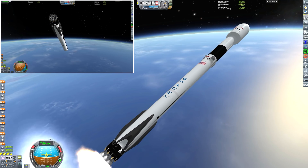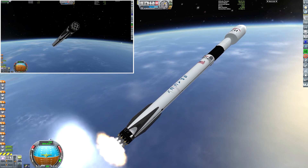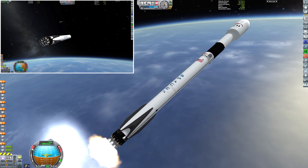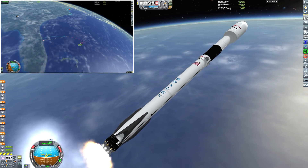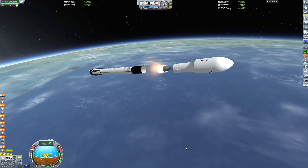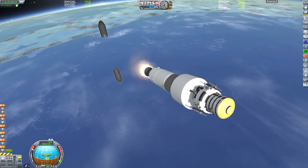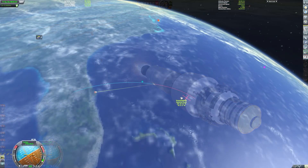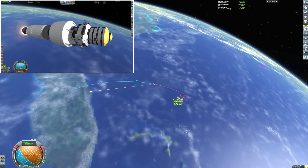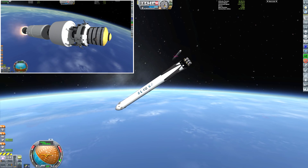We need to make sure we're overshooting the drone ships by quite a bit, because we can use the grid fins to actually steer the booster down and change its trajectory on the way down as it passes over the drone ships. Meanwhile, the central core is getting up to around 3,000 meters per second — much faster than the boosters at this stage — and we're going to get up to around 4,500 meters per second before we decouple the central core. We are now out of fuel, decoupling stage 2.